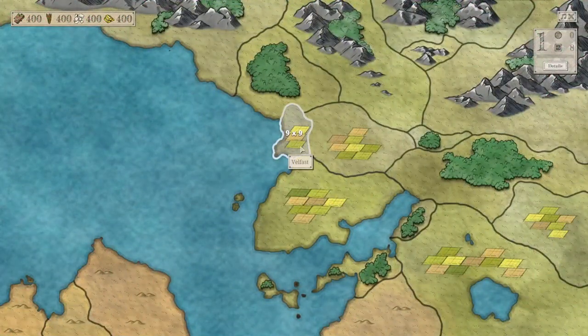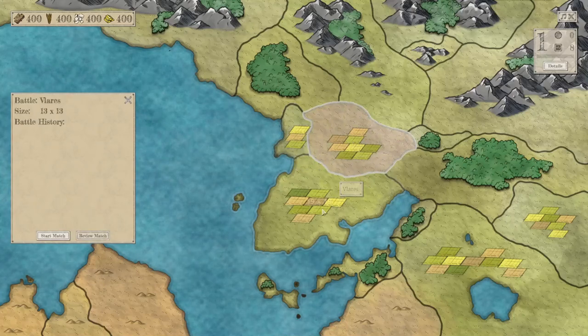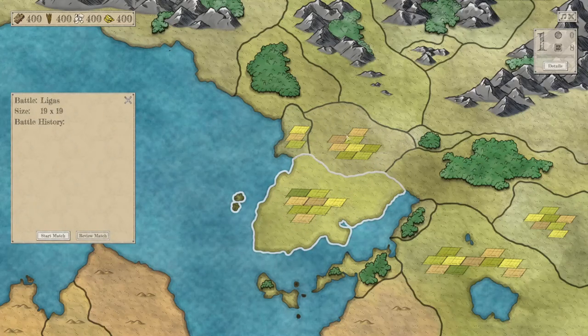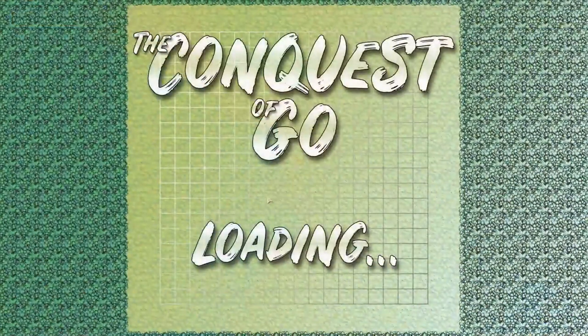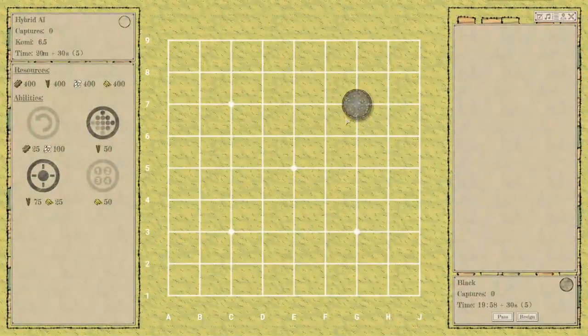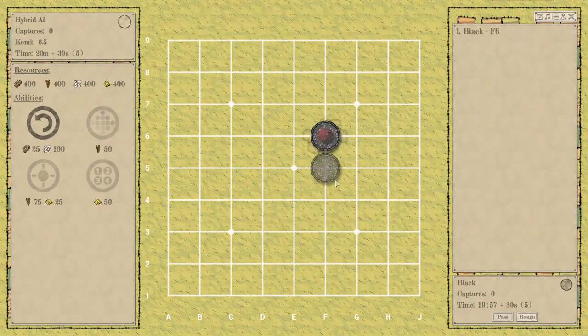Now we are in the world map. There are small segments of land, and each of them represents a game you need to win. Let's start by playing a 9x9 game. I'm using the black stone, so I move first.